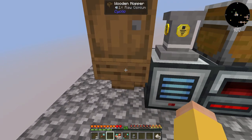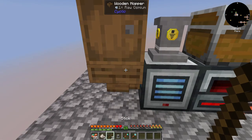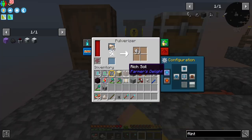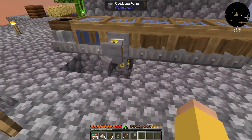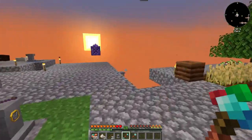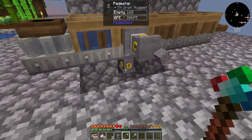That already has one raw osmium in it. The only thing I don't really like about these hoppers is that you can see what's in them but you really can't get it out or put anything else in — but it works if you just need it to be super quick. Can I kind of bypass it through here?